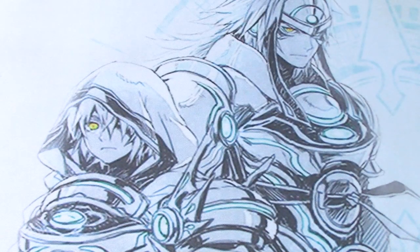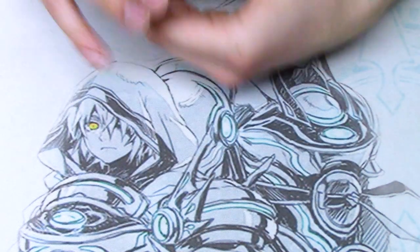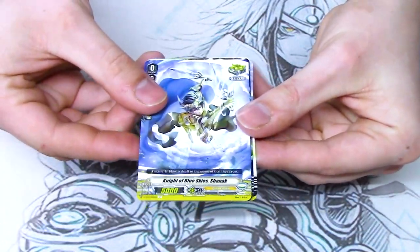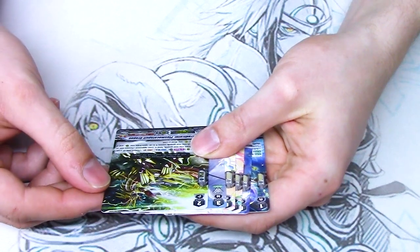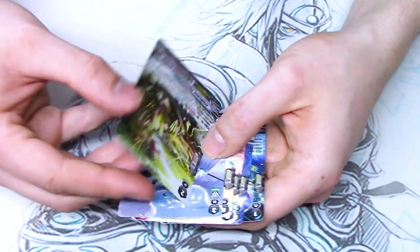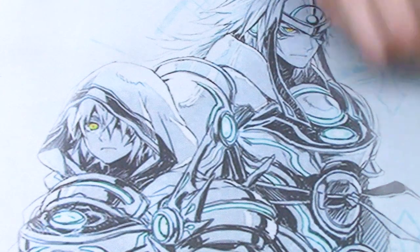Let's start off with this first pack. Common, common. Oh cool, Coel. Great, saving that. Heal trigger, reprint crit, a rare. Oh cool, that is a Triple R. Eradicator Plasma Catapult — choose one of your opponent's front row rearguards, bind it. Your opponent chooses one of his or her back row, moves it to an open. And if this is on Vanguard, you draw. So it's basically like a Berserk Dragon thing going on. Pretty cool. Already first pack, we opened up a Triple R.